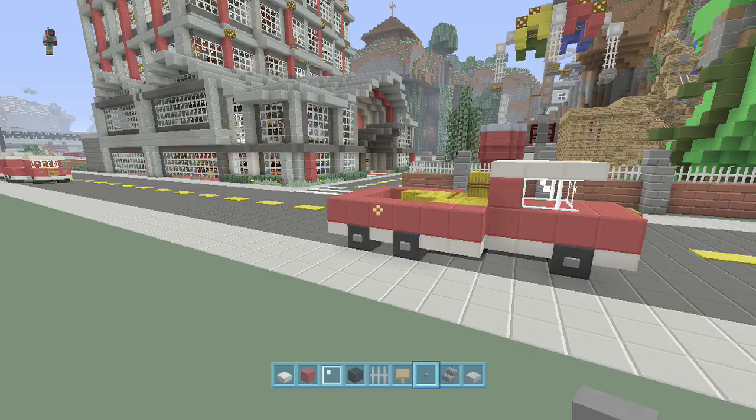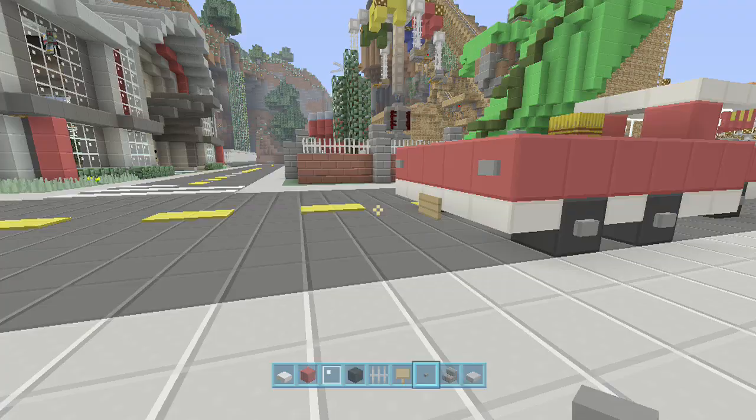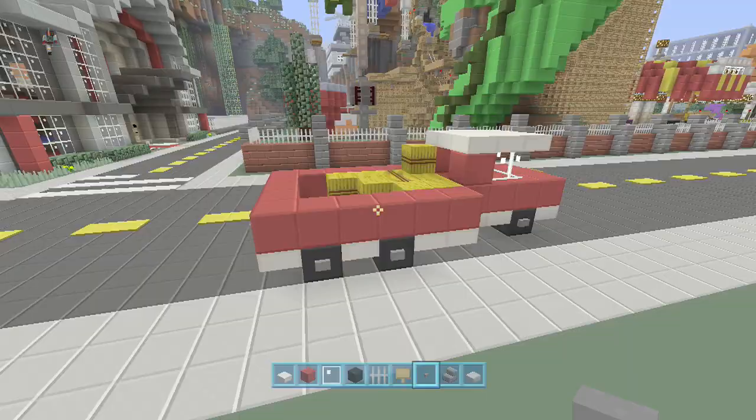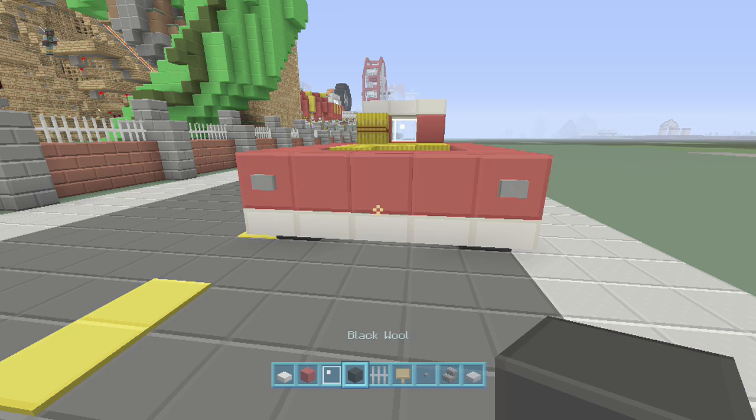Hello YouTube, thanks for tuning in to Spankable Vision. We are back again with another episode of Minecraft Tutorials, and today I'm going to show you how to make a really cool trailer for this truck we created before. This is going to be the first trailer edition — it's going to be the horse trailer. If you haven't done the truck tutorial yet, you'll need to go back and do that first. I'll put a link in the description.